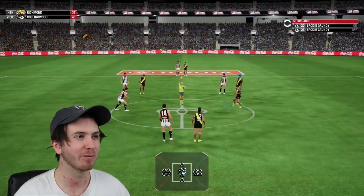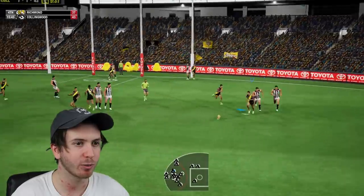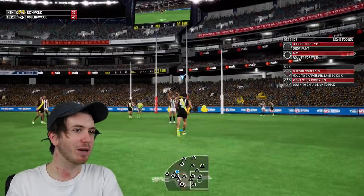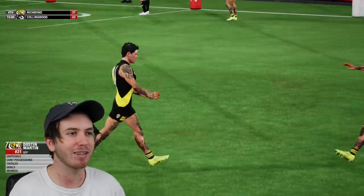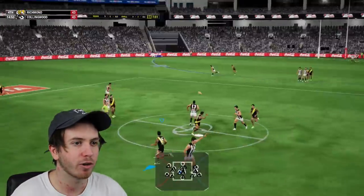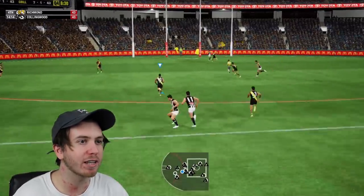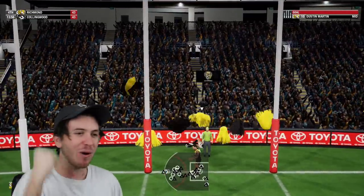Alright, here we go - the last quarter. Can the Martins get up? I can't believe Dusty's on the back foot here. It's time to win the ruck taps Dusty. That's too high Grundy - and that's what happens when a ruckman tackles a little mid. Need this Dusty Martin - Martin to level the scores. He's had to fight back hard to get in this contest, but he's done it. She's all even. Grundy wins the tap but Martin almost wins the clearance. Quick handball and we're out - Martin kicks two in a row.